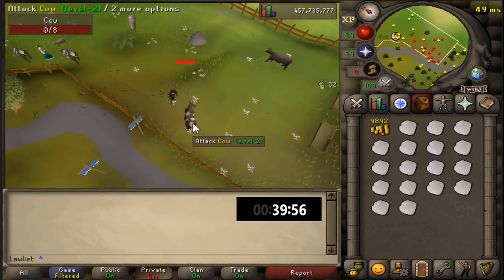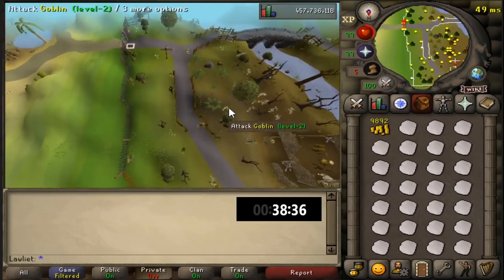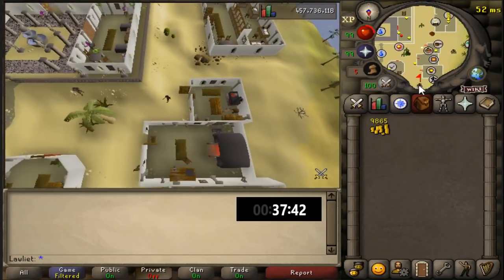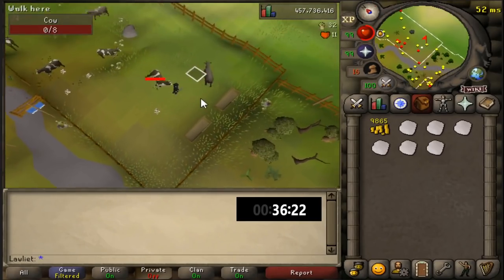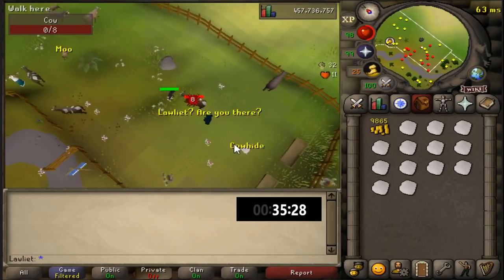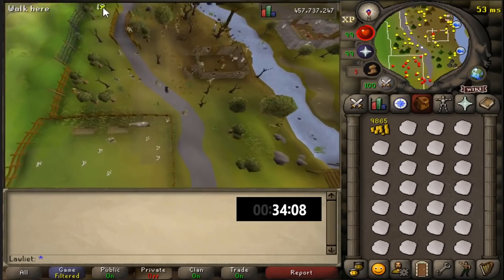With a full inventory of cowhide the stamina drains a lot faster because it's actually pretty heavy — I think I was over 60 kilograms with a full inventory. If you don't have any money when you start this money maker, you can simply collect cowhides and sell them off, and once you have enough money use that to start tanning them for more profit. Or you can just keep collecting cowhides without tanning them — whichever suits you. The Al Kharid bank is closer than the Lumbridge Castle bank, so you may as well tan on the way there.